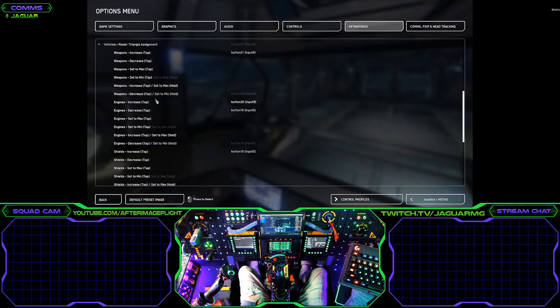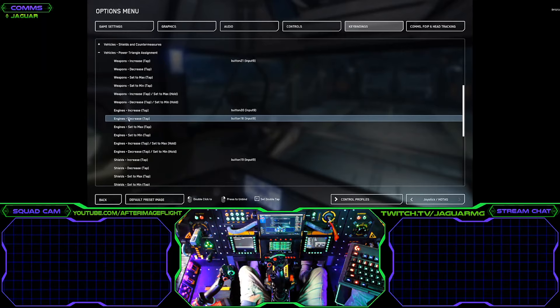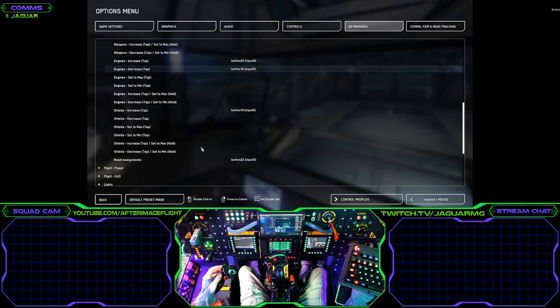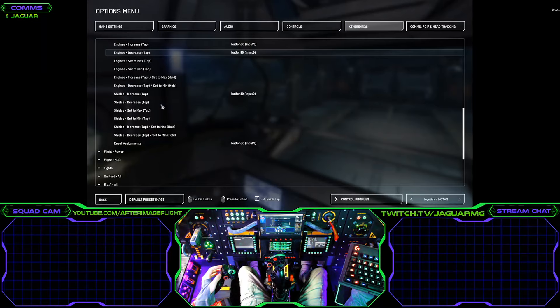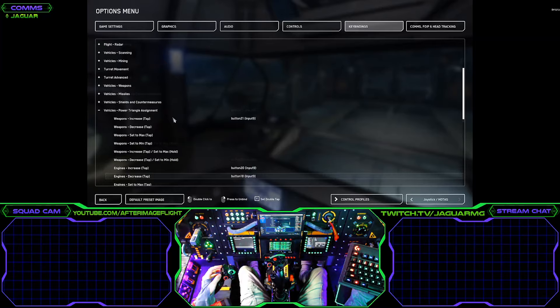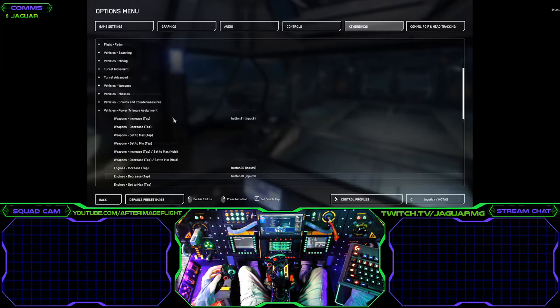This is how the decrease works for the engines — you can see the engines decrease is bound to button 18, which corresponds to pushing up on the hat. That's how I have it all configured. As you can see, there are tons of options to get it dialed in just the way you like. They did a good job with the number of key binds to properly set this up.